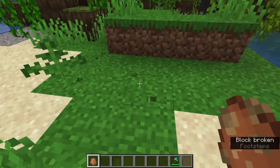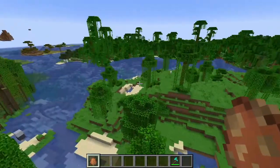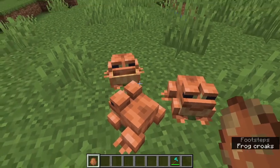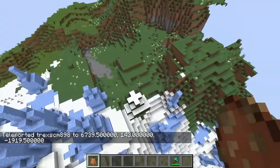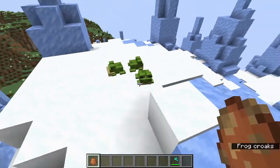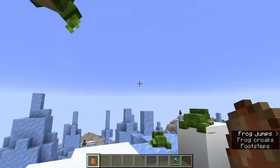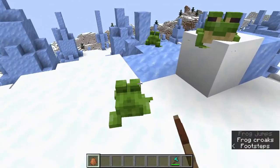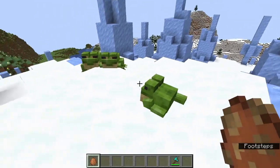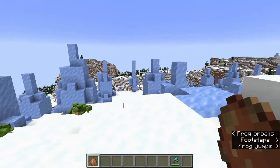A couple more things added to this update are frogs. The white frog is the warm variant. However, if you go someplace colder, the frog color will actually be different — in a plains biome they show up as orange, the temperate type, and in an ice spikes biome they show up green. These frogs do like to hop around — that is one of their primary behaviors. They will jump, croak, swim, and slowly walk on land. They're comfortable both on land and in the water. They are able to jump over five blocks tall, and they're actually a little bit faster in water than on land.